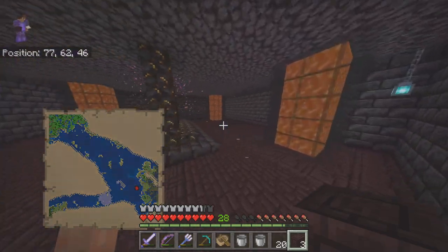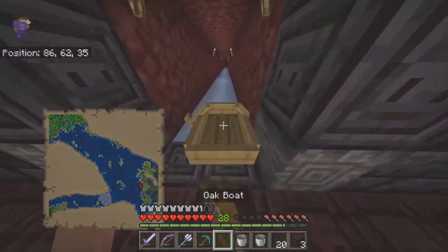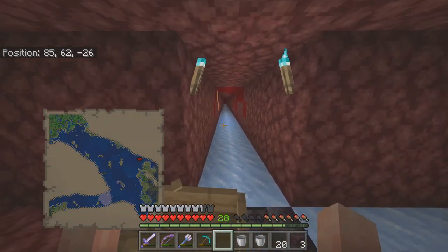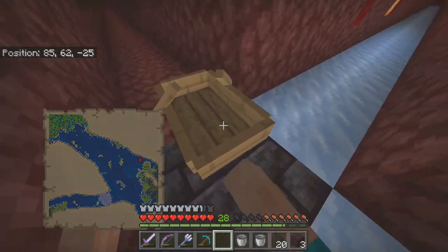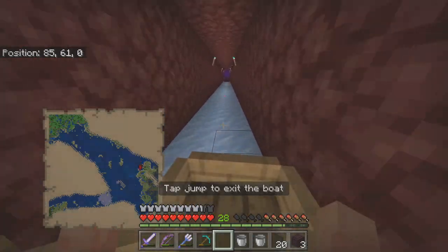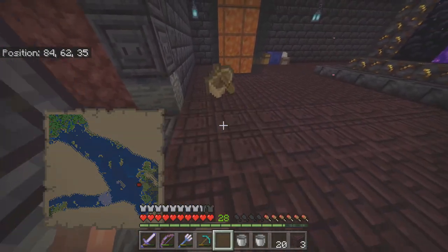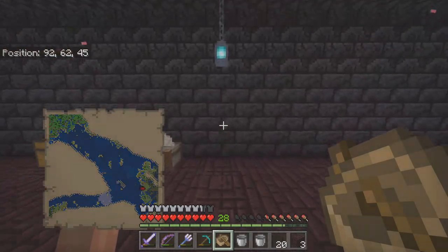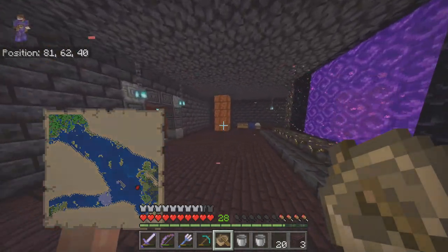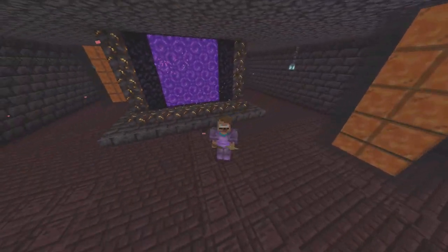We did a pretty good job on a nether hub today. We've got a path all the way down and you can jump over to reach the stronghold. The black stained glass panes around the lava give it an almost greenish glow — I'm not a huge fan but it'll stay for now. This was just to get the platform down and ready, and we can make pathways out in multiple directions as we go.